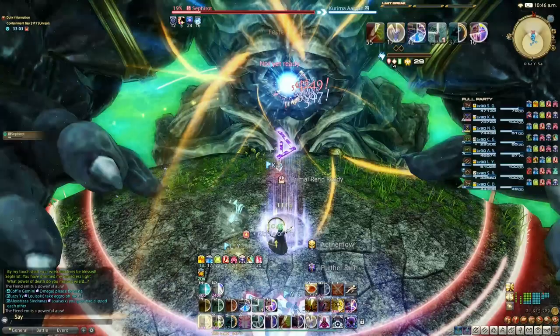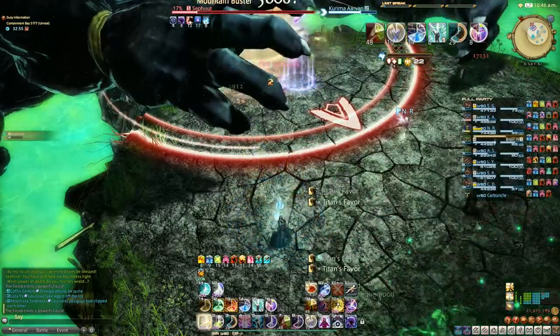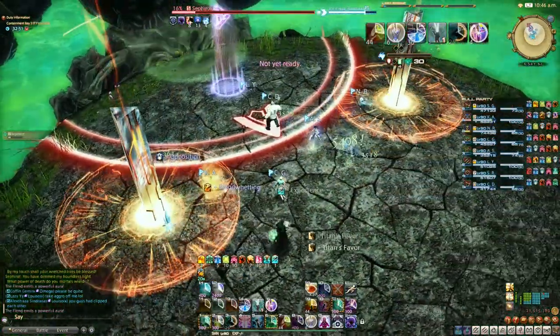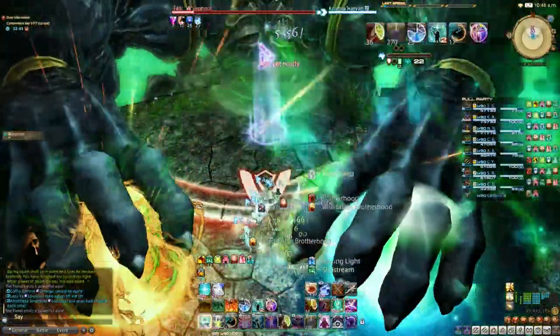Boss glowing chest: the boss's chest will glow and the team should all spread to avoid overlapping, as three random players will be hit with small AOEs. Towers with no buffs — one tank should take each tower with some mitigation. Large orbs AOE with no buffs is just a raid wide.